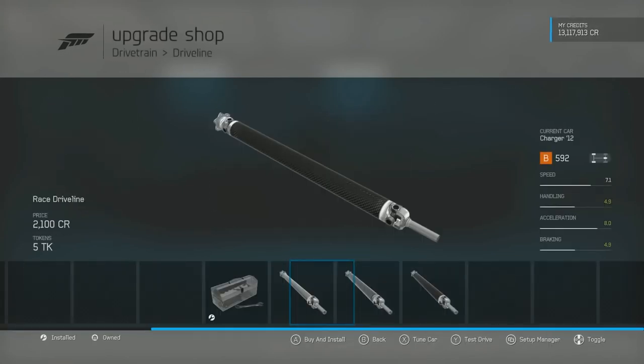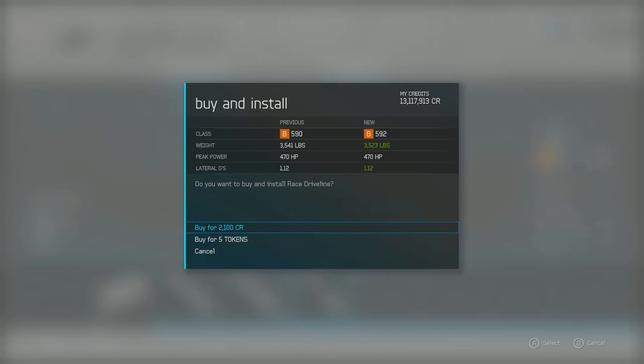Let's get that race diff in there. We need the race trans, because I know we did a clutch — race transmission. And we're already in A-class, and we haven't even touched the power yet.